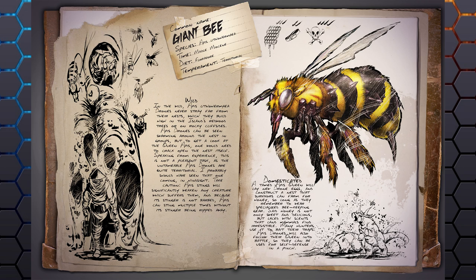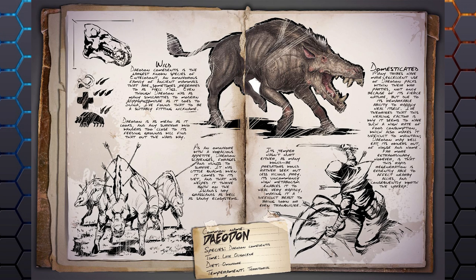The hive will produce honey, which is going to be pretty good for making traps that attract wild creatures. It could potentially also be used for taming — maybe for a Dire Bear — or as a kibble or food source. I'm really excited for this creature. Let me know what you guys think.